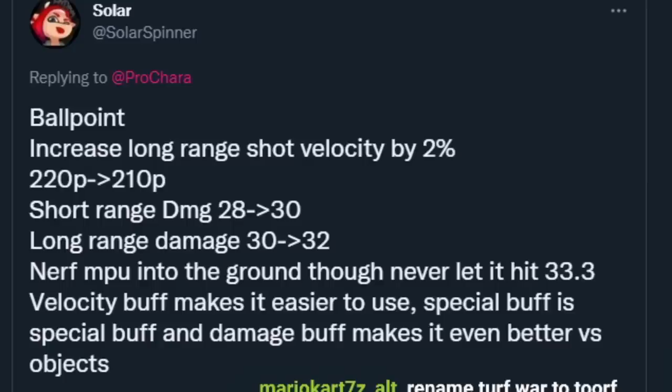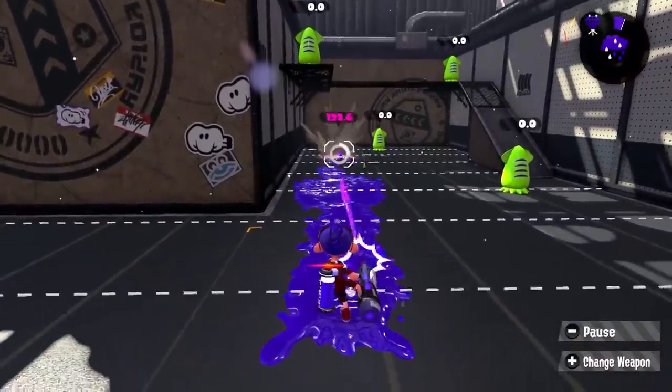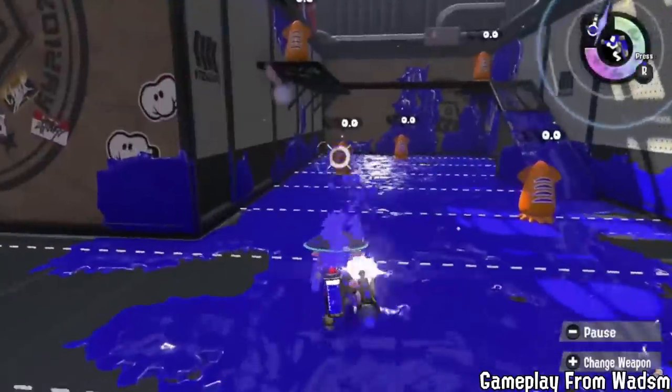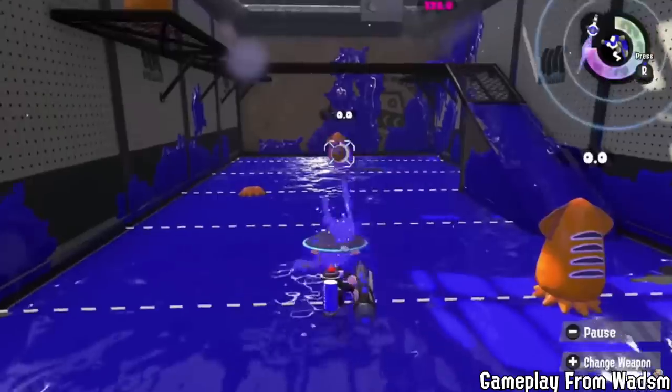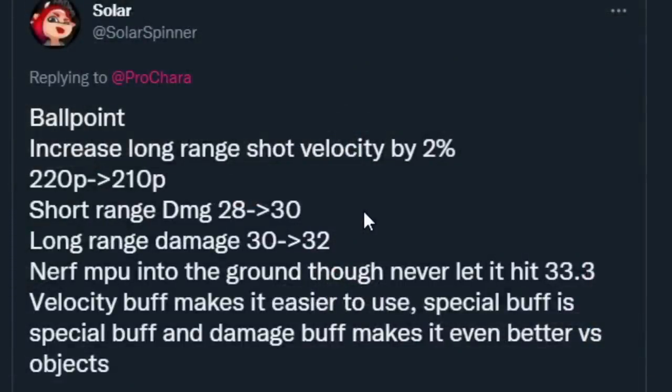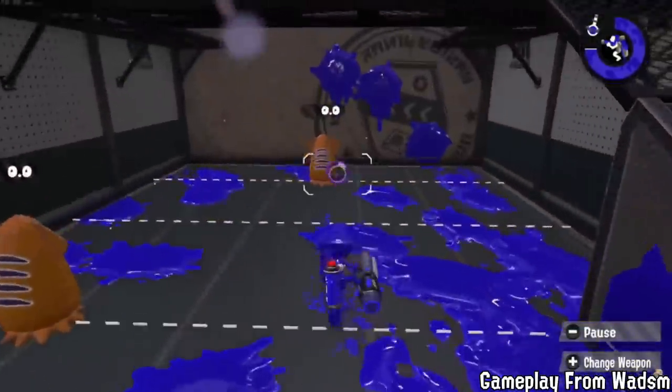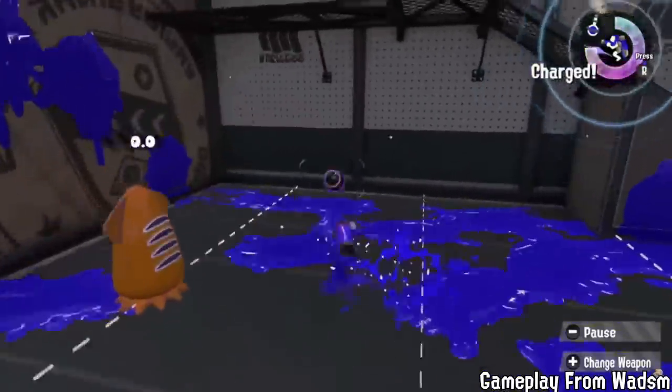First up we have Ballpoint adjustments, probably for either game since it's not specified. Increase long range shot velocity so shots travel a little bit faster — that's reverting an old nerf. 210p for the special instead of 220, I'm fine with that. Big ones: damage going back to 30 and 32, basically the numbers Ballpoint had when it came out, and then nerfing MPU into the ground or a new MPU effect.